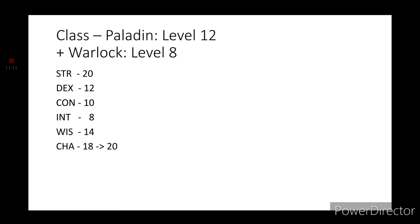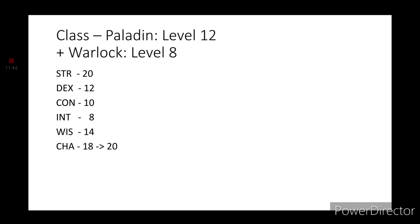I do hope you enjoyed this build. And if you would like to see a particular character made in a Dungeons & Dragons style, put your suggestions in the comment section down below. But before we go, a viewer suggested I make a spell list of suggested spells for this character. For your Paladin spells, I would recommend grabbing Compelled Duel, Divine Favor, Heroism, Thunderous Smite, Shield of Faith, Locate Object, Zone of Truth, Blinding Smite, Crusader's Mantle, Daylight, and Remove Curse as some optional spells.